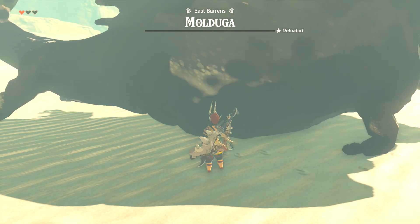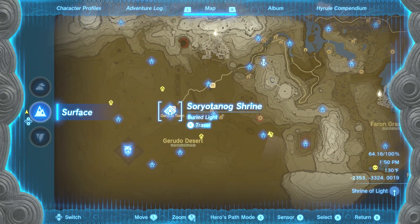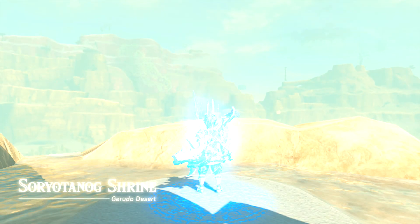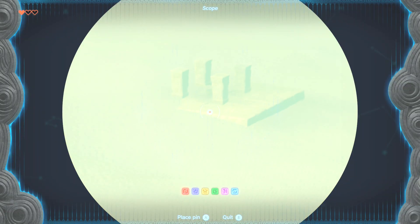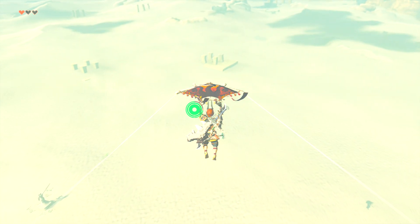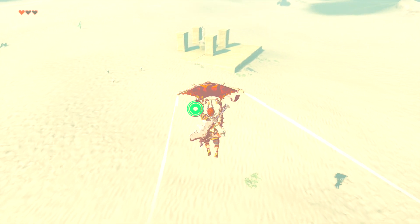Every time you kill a Mulduga, they drop at least one chest with Royal Equipment — useful if you like Flurry Rushes. This is also a great way to make money with all the Mulduga Guts. Moving on to Gerudo Town: once you land, turn northward on the map. There's a little island with four pillars — that's exactly where we want to go. The real danger isn't the Mulduga itself, whose AI is easy to exploit, but the surrounding enemies: Electric Lizalfos, occasional Yiga Ninjas, and Electric Chu that randomly show up. Be careful when working with only one heart.